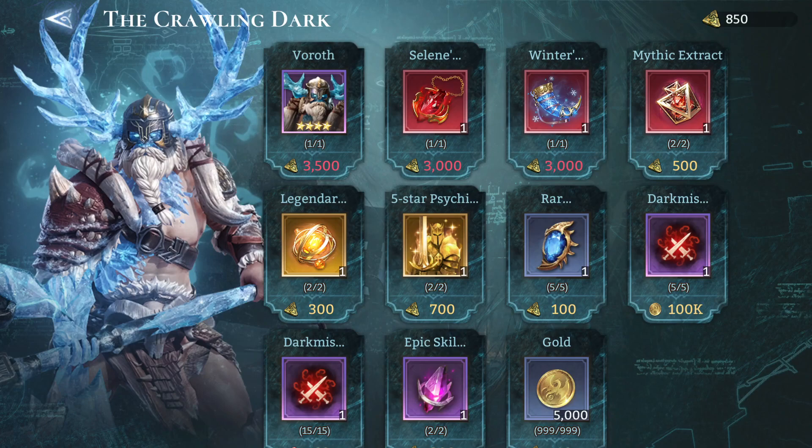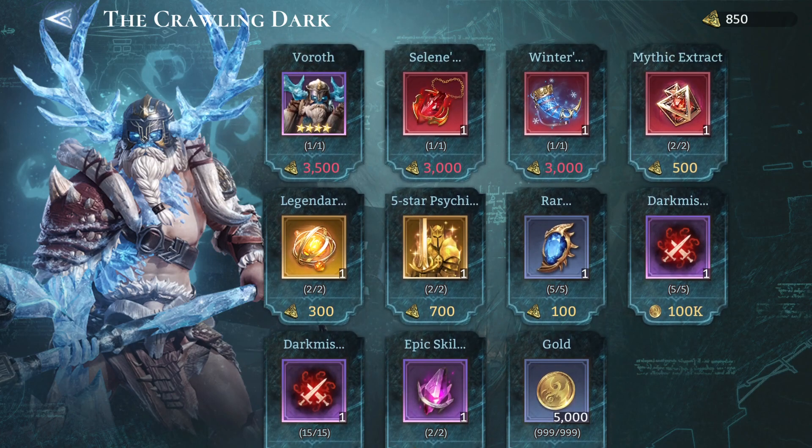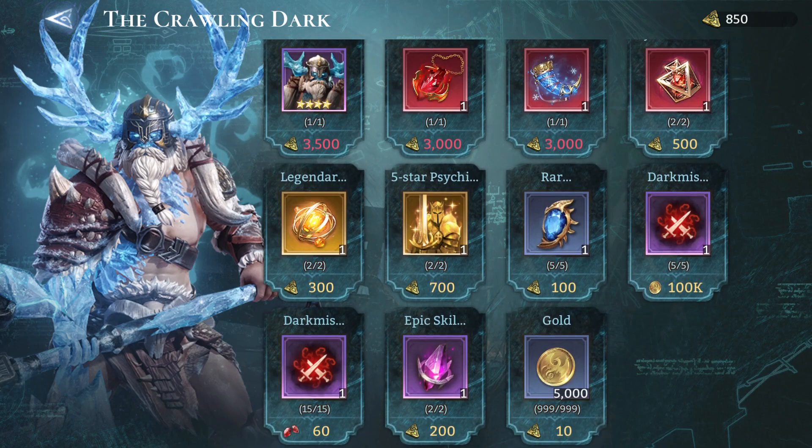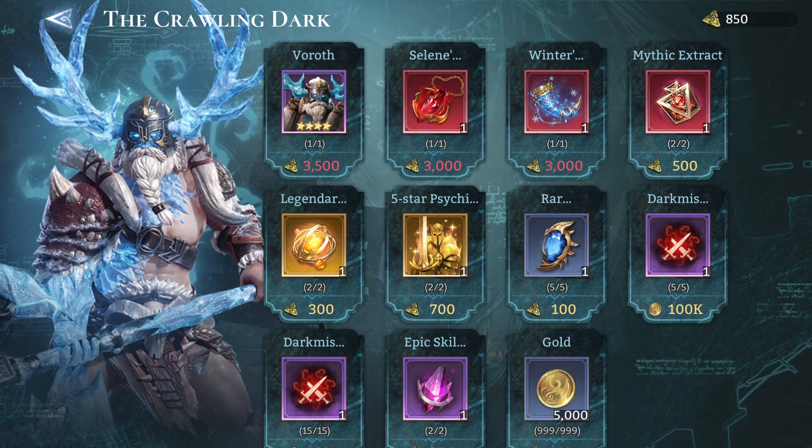That leaves us with about 2.5k remaining. I'd say prioritize mythic extracts, although I don't need them anymore so I'm not too sure what to buy instead. Epic skill crystals are fine, and 5-star psychic power is fine as well. But I definitely wouldn't recommend buying Voroth or the legendary extract, because you can just pull those and they come by very easily once you reach the later stages of the game.